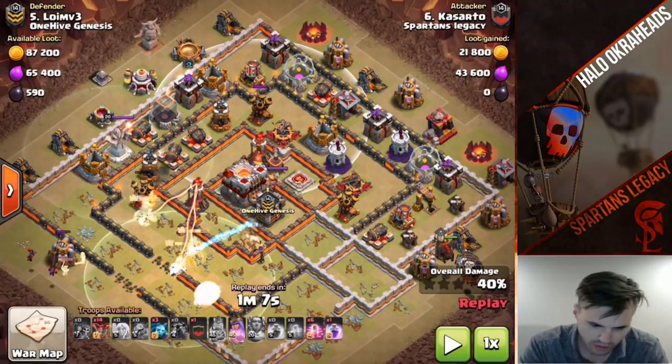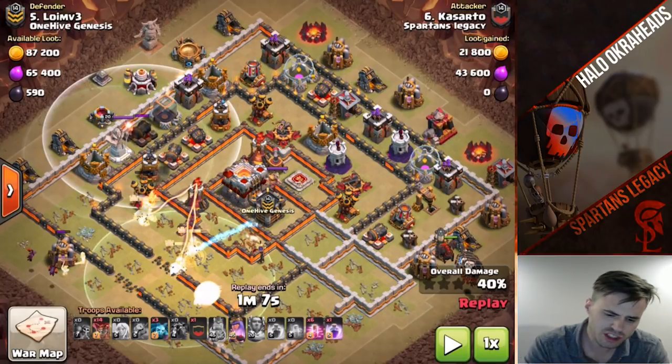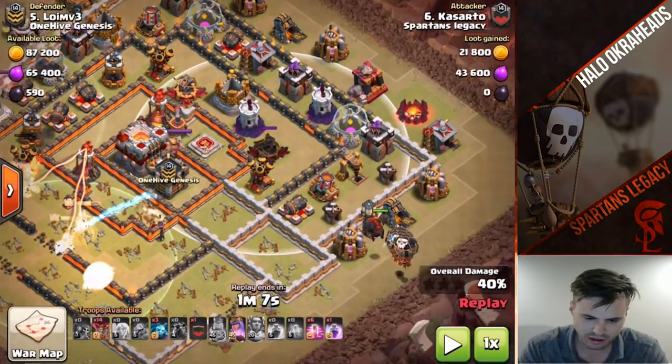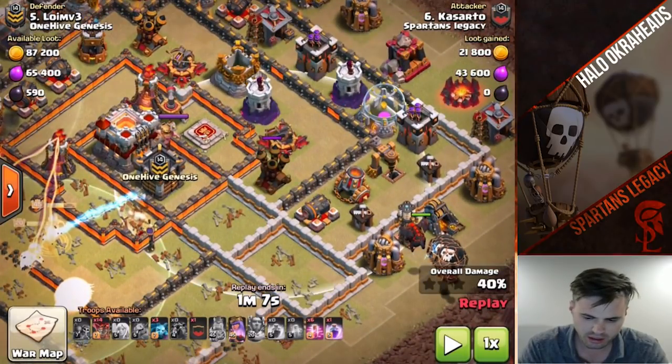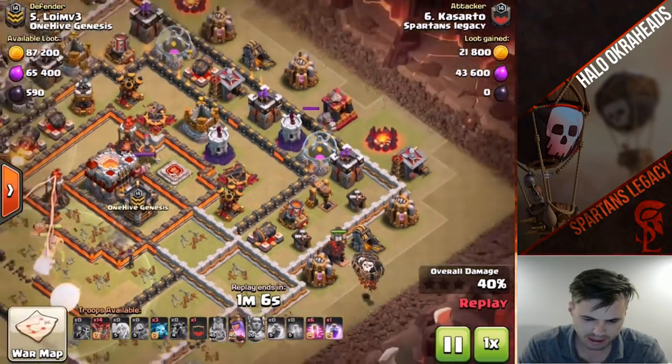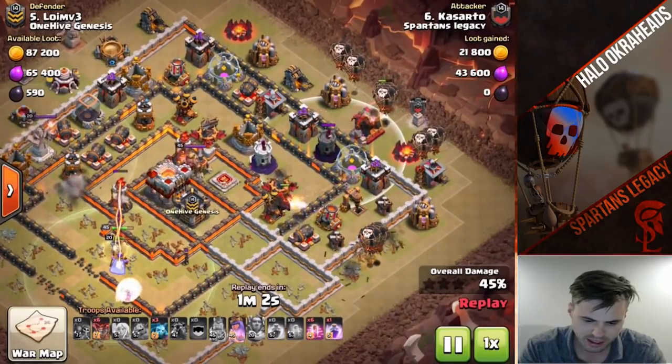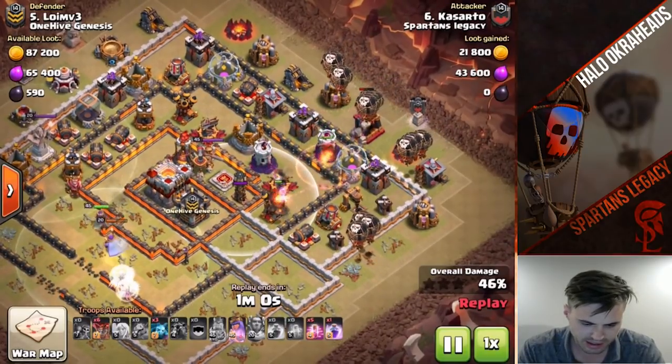A couple of reasons not to start from 12: the queen's going up there and might get farther, plus it's better pathing from 3 o'clock. You see how the air expo is positioned - you put the hound down here, then you put your loons behind, and bada bing bada boom. Here comes the second hound on the flank, and they're going to meet up on the inferno tower.